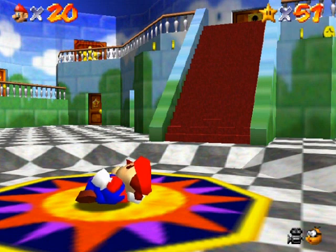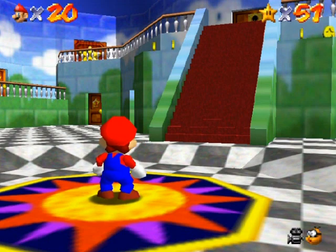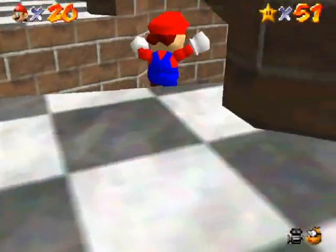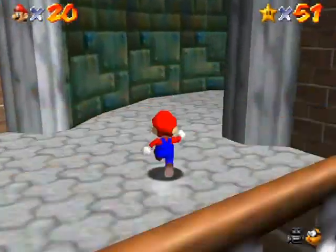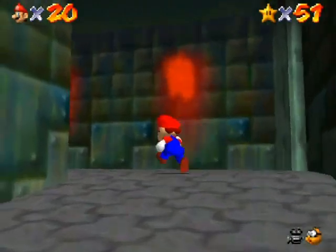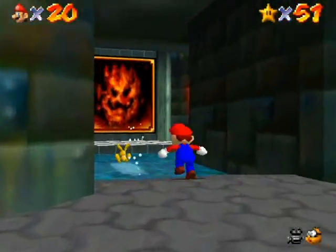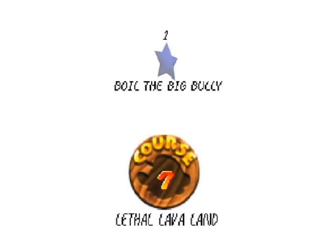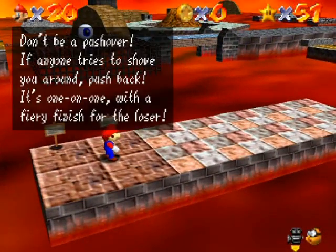Hello everyone and welcome back to the walkthrough. It's time to start the next world — Lethal Lava Land. It's a really short world if you know what to do, probably even shorter than Big Boo's Haunt. You've seen me pass by this world a couple of times as I went through the basement. Anyway, let's start the first star: Boil the Big Bully.